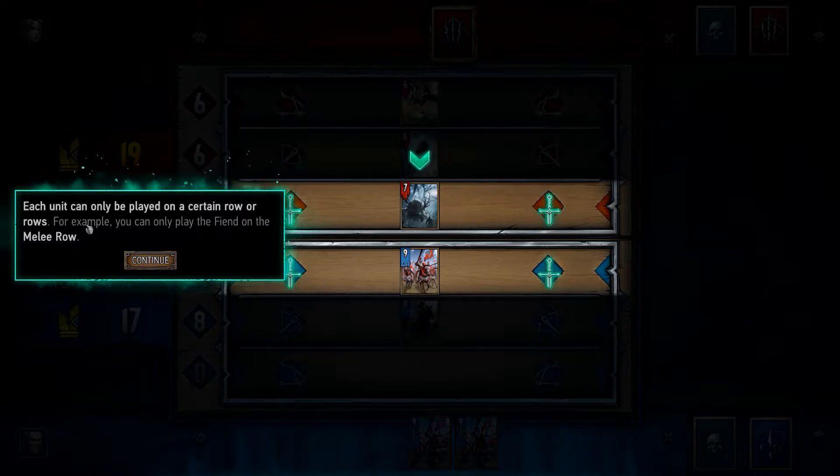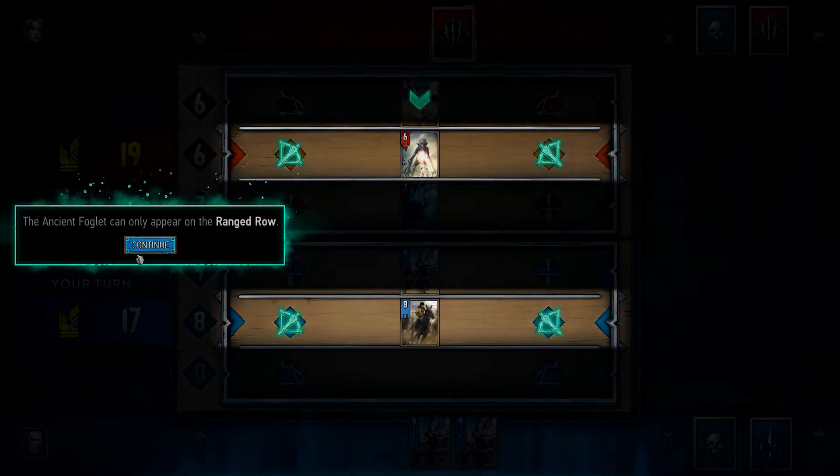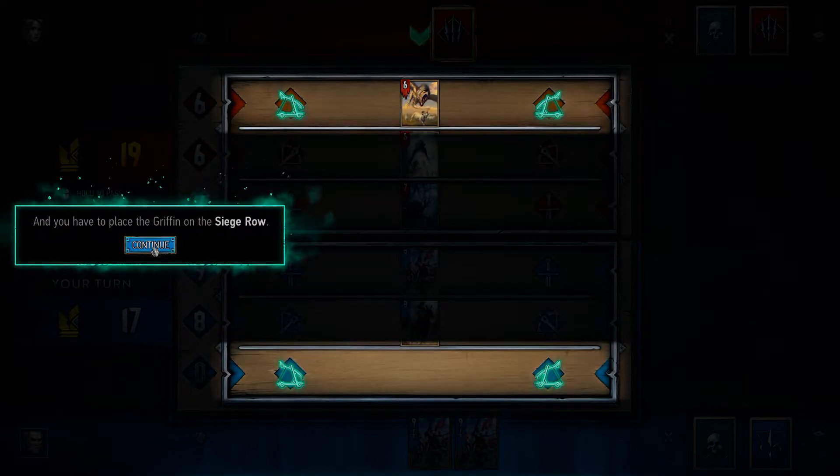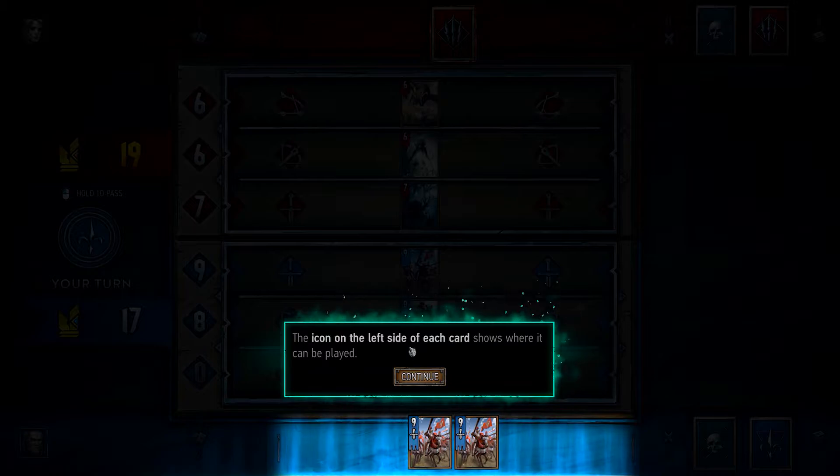Each unit can only be played in a certain row or rows. For example, you can only play the Fiend on a melee row. The Ancient Foglet can only appear on the ranged row, and you have to place the Griffin on the siege row. Icons on the left side of each card show where it can be played.